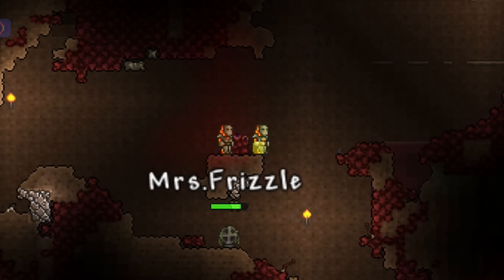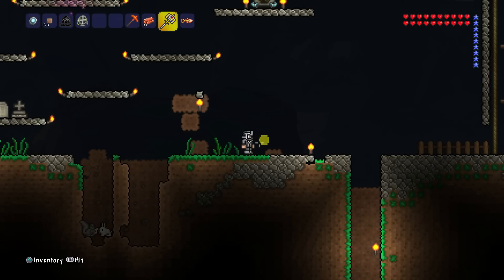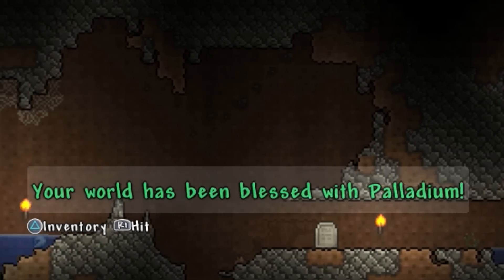Alright guys, I'm going to smash this. Finish it! Once you destroy the demon altar, it will say at the bottom of the screen that your world has been blessed with — and it's either going to be Cobalt or Palladium. In my case, my world was blessed with Palladium.